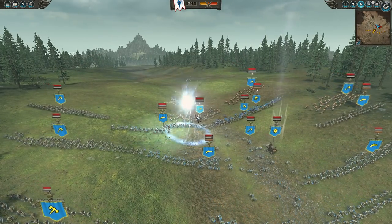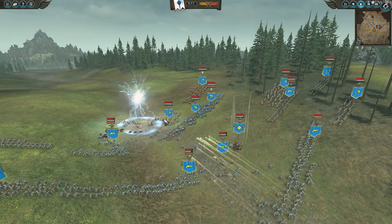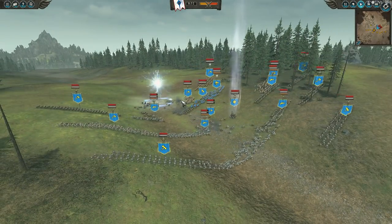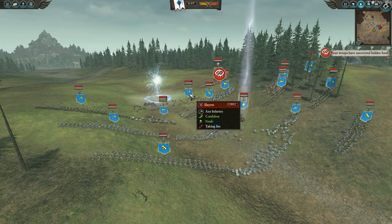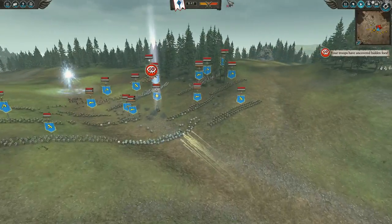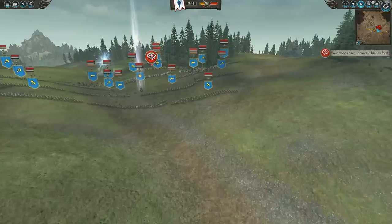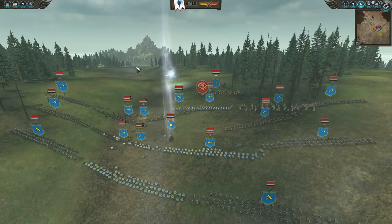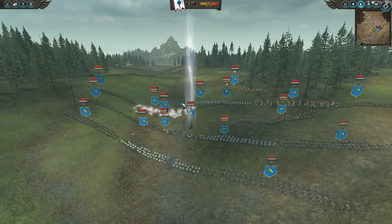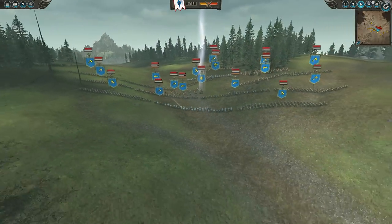I saw his formation moving, so I cast Chain Lightning. It does — meh, not great. A little bit of damage; it could have been better. I was hoping it would go into their formation, but it did a little bit of damage. And as they're getting shot at by these guys, anything I can do to slow them down. It only costs 14 winds of magic, which is actually a lot. But as you can see, I'm getting good damage on them, hurting their front lines and back lines.